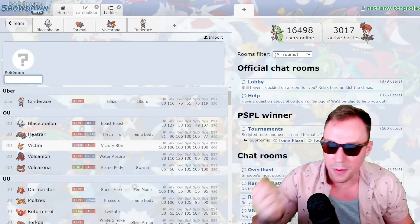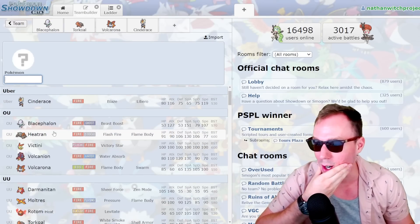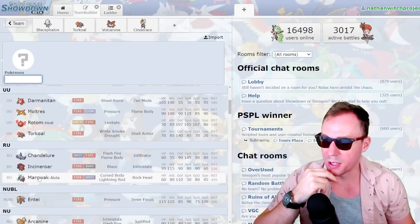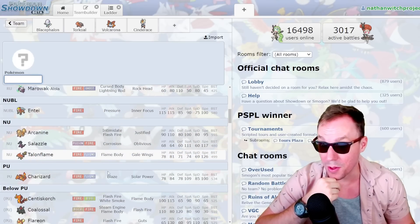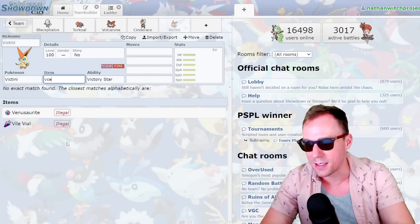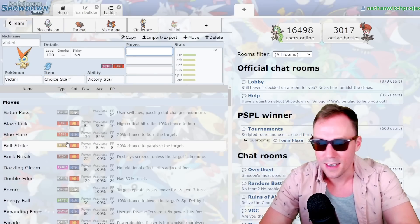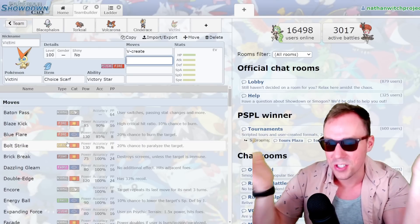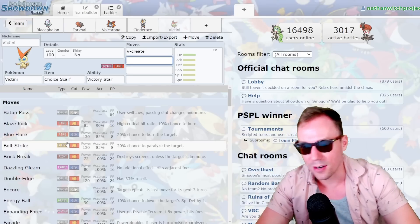Now we're getting to tricky range where there's a lot of Pokemon to fit on my team. If we need a Scarfer, Darmanitan's certainly interesting. Chandelure's certainly interesting. Probably won't do Entei, Salazzle, or Talonflame — although that would certainly help our speed situation. I think let's go base and go for Victini. V-Create is just — what can I say? We'll make you the Scarfer. V-Create is just a problem-solver — a wallbreaking problem-solver. But it also lets Victini act as a decent Scarfer.